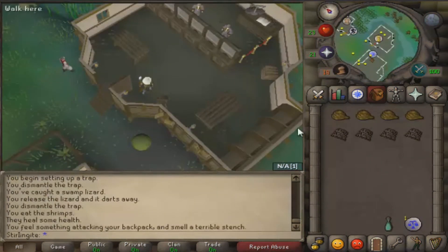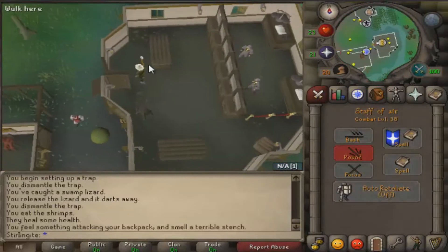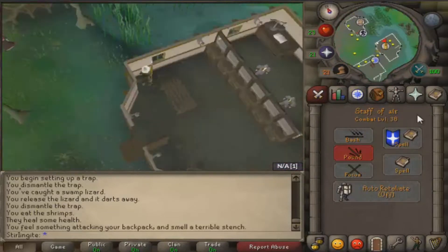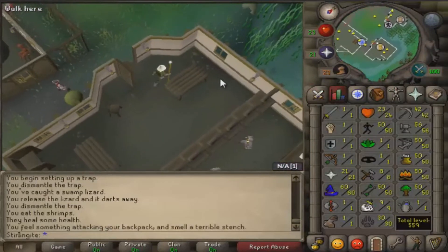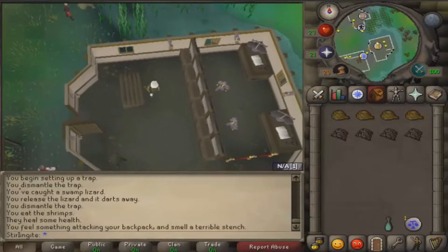These snails continuously attack me while I'm trying to hunt for swamp lizards. I did some research and it turns out if I'm 41 or higher combat they won't attack me, which is three levels off. So I've decided I'm going to get 45 prayer - may as well get it early - and then I won't be getting attacked, and I'll have it for later.